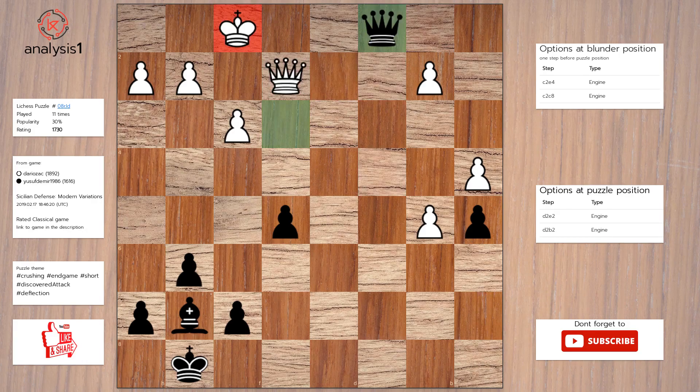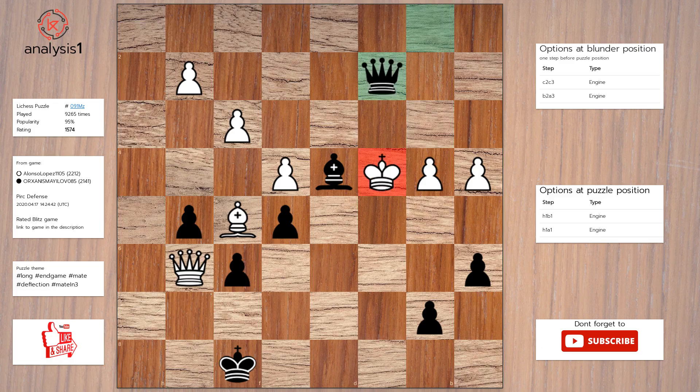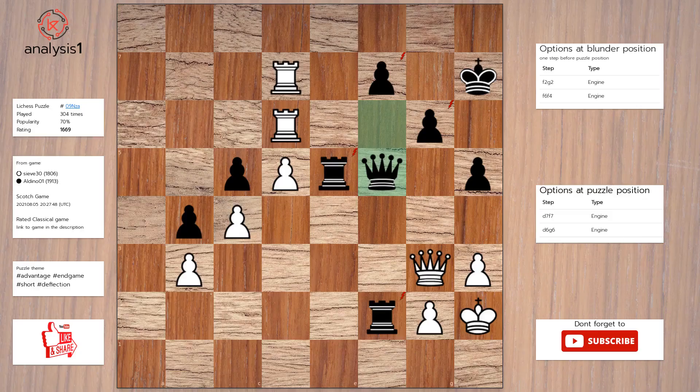Next puzzle. The threats are: queen takes pawn. Checks in puzzle position: queen to b1, check. Here is the solution: queen to b1, check. King to c4. Queen takes pawn, check. King to d5. Queen to c6, checkmate.